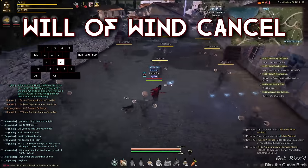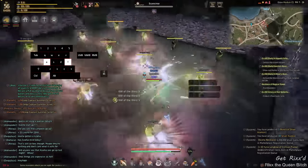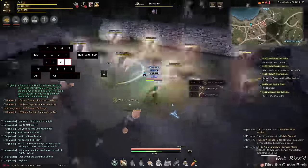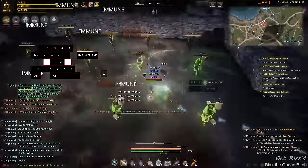Next up is wheel of wind cancel. Move left or right and then gently caress your F. This is one of the hardest hitting moves for Ranger. The downside is that it will use a lot of mana and stamina in like 5 seconds. Well, your enemy will die in 2 seconds, so who cares.